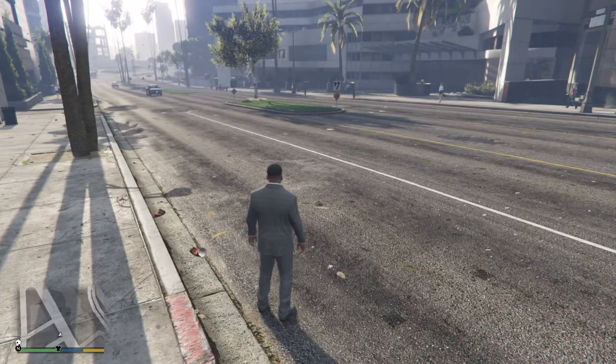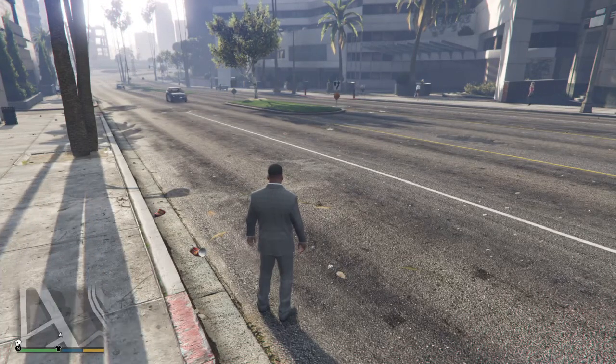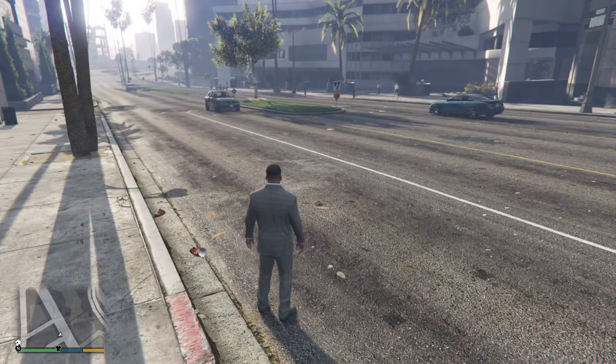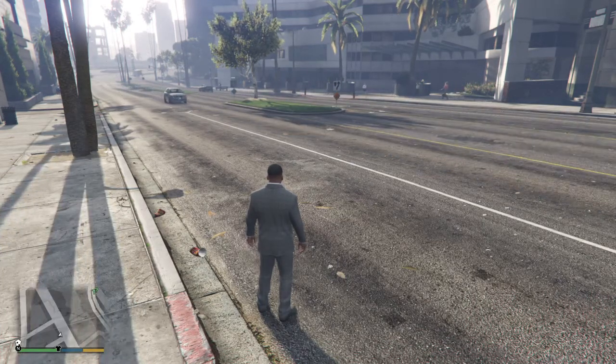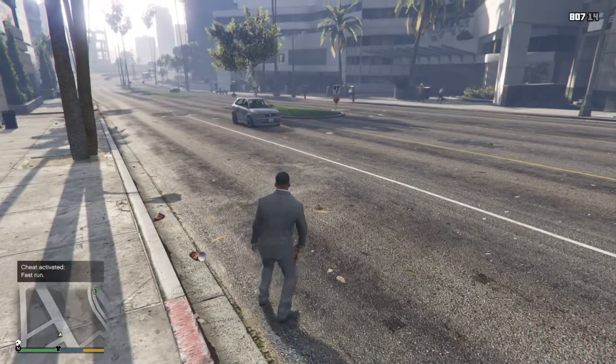How to get fast run in GTA 5 offline — just to run fast. Press triangle, right, left, left, L2, L1, square, and you got fast run.